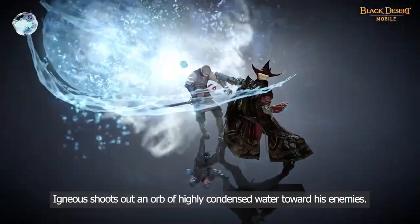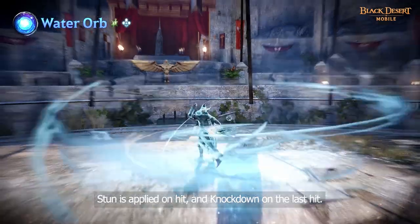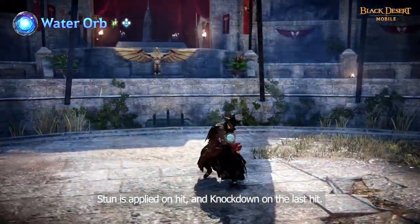Igneous shoots out an orb of highly condensed water towards his enemies. Stun is applied on hit and knockdown on the last hit.